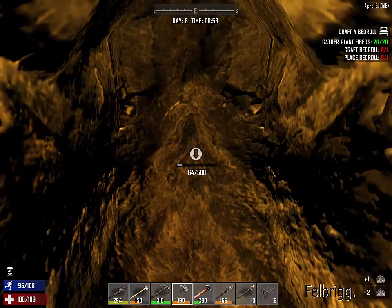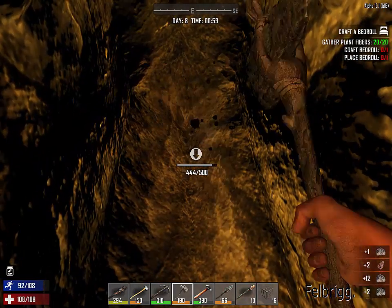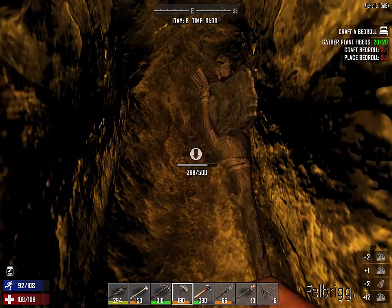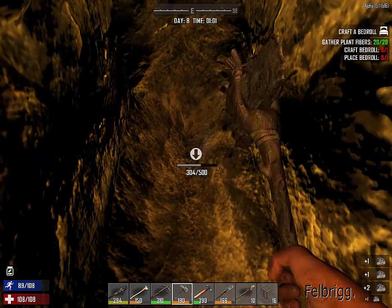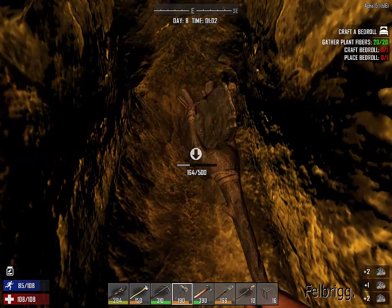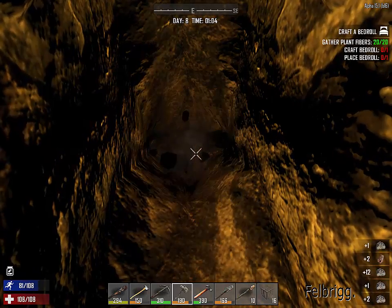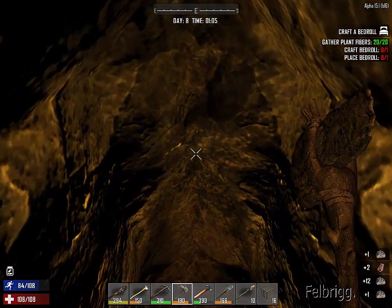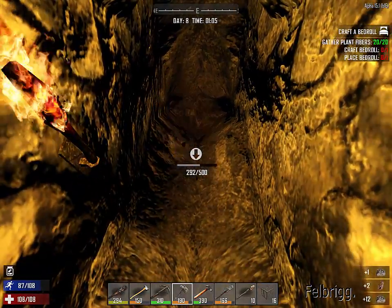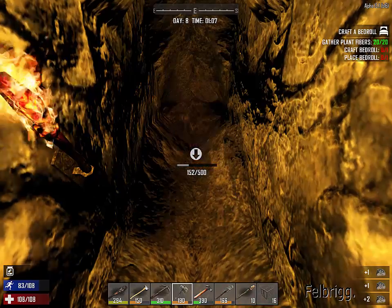One of the reasons I'm hiding from the seven day horde is that I haven't really got enough iron to make the defenses I'd want. For a seven day horde I like, if possible, to get a tall small square base and then put iron bars around the top so I've got something to stand on.